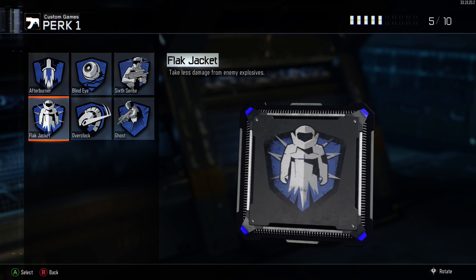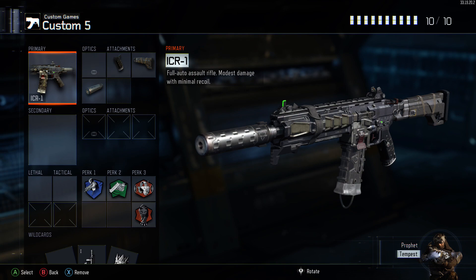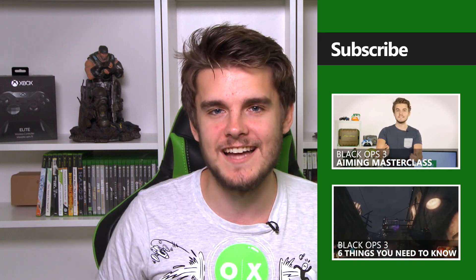Then it's the bread and butter perks: Ghost, Fast Hands, Awareness, and Dead Silence. It's an amazing class and I love it to bits — definitely give these a go if you haven't already. I hope you guys enjoyed this episode of how to improve at Call of Duty. We'll be back soon with another episode, so make sure to subscribe for that, drop a thumbs up if you enjoyed the video, and I'll see you guys next time.